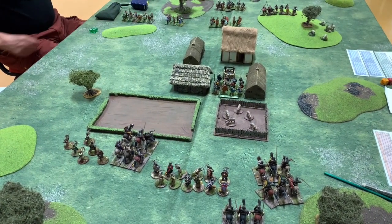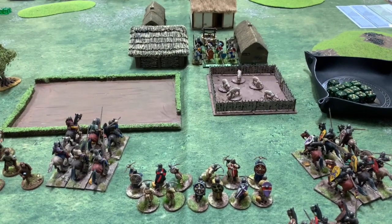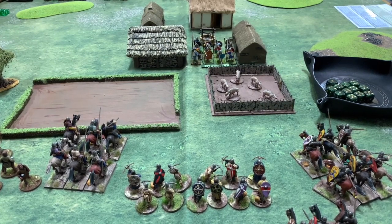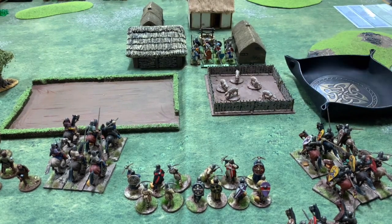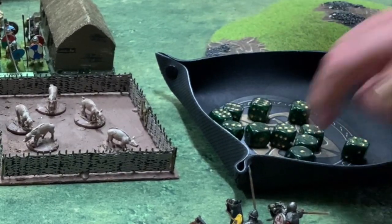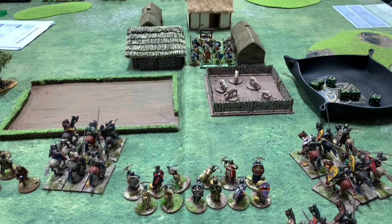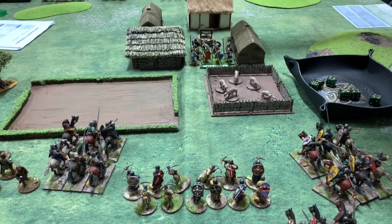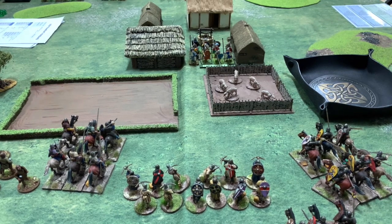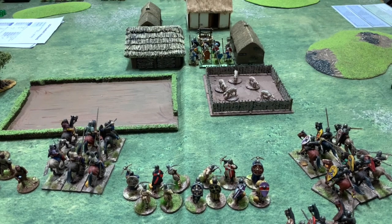Steve hasn't failed to move any of his troops, so they're coming along quite speedily. I need at least three buildings burned to win, two for a draw. I went to activate my crossbowmen — they failed the first time but I got a re-roll because my leader was nearby, and they managed to activate. Rolling 12 dice, hitting on fours because he's in shield wall at this range, I got seven hits — one casualty. He scored nine on his courage test, so no problem there.